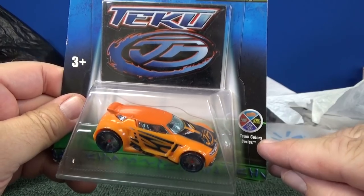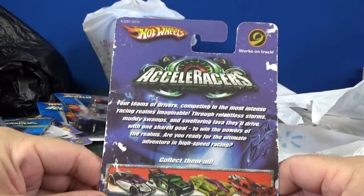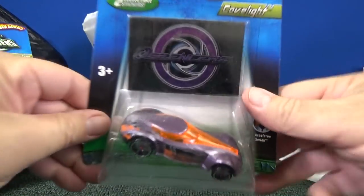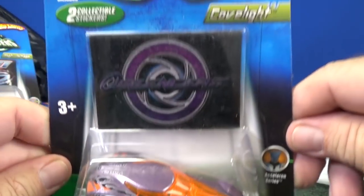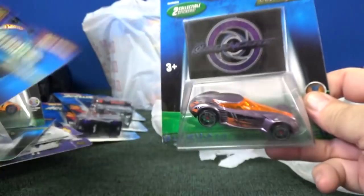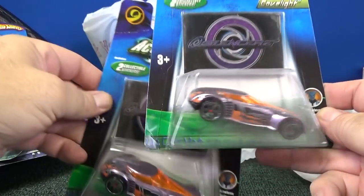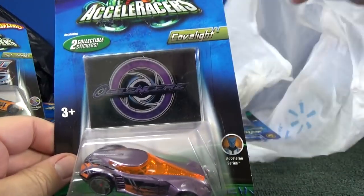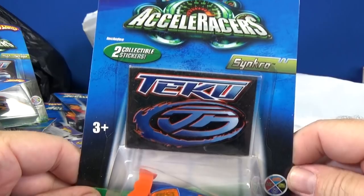Team Colors series — here you have High Voltage from Tekku. This one's nice. Check out Cove Light — nice, purple. Or mauve, I'm not sure. Cove Light and the Acceleron series. To be honest, I have no idea how many different cars were sold. Got two — beautiful, I'll be using one then. Both have the same co-mold six-spoke wheels. Acceleron series. And the last one in this bag — Team Colors series Synchro. That's what I purchased at the convention.